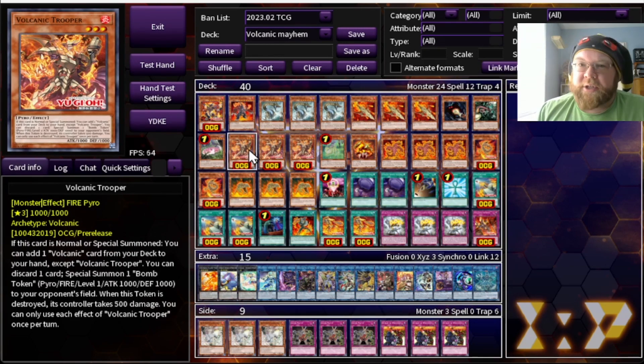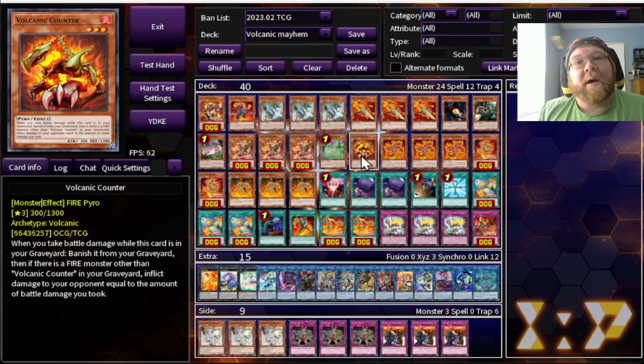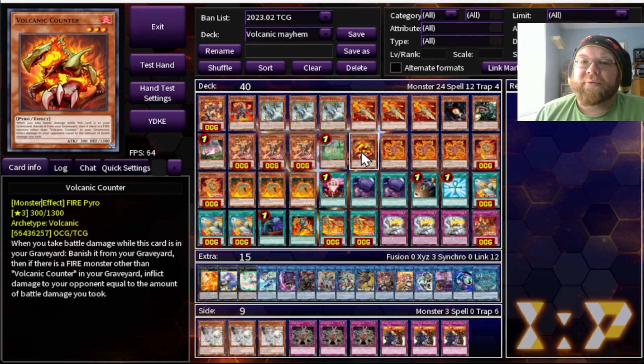Three copies of the new Volcanic Trooper — a good searcher that searches out all Volcanic cards except itself, and can discard cards to give opponents Bomb Tokens. That's very important for when we use our Blaze Accelerator. One Jackalope because Dangers. One Volcanic Counter — a very nice card to close out a duel. If your opponent can't get this thing out of the graveyard, they can't attack you without killing themselves. Three copies of the OG Scatter Shot — never play less than three in a Volcanic deck; it nukes your opponent's board and deals 1500 damage.